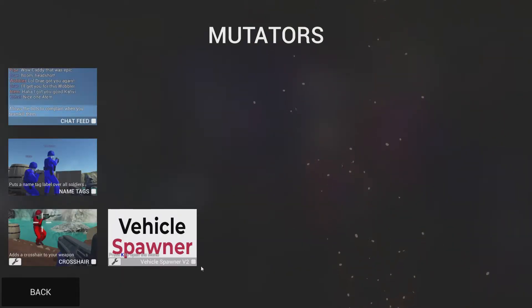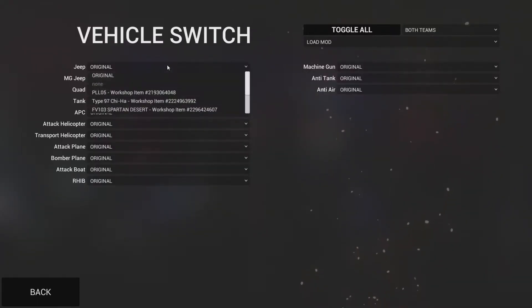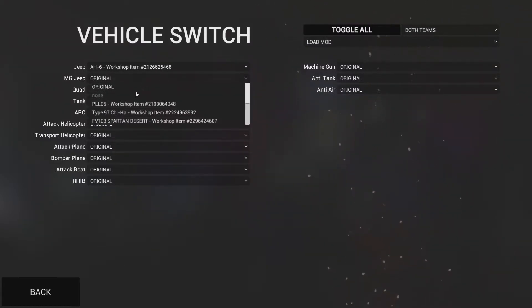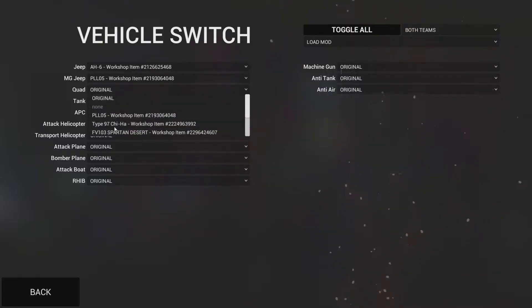If I click my mutators here, I'll have the vehicle spawner as one of the options I can click. If I go to vehicle selection, I'll see that the vehicle options — underneath, let's say the jeep here — I can actually select the different modded vehicles available right off the bat.